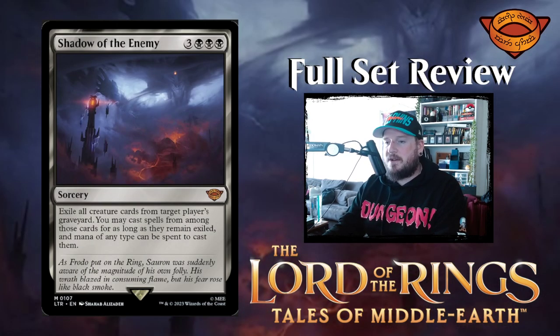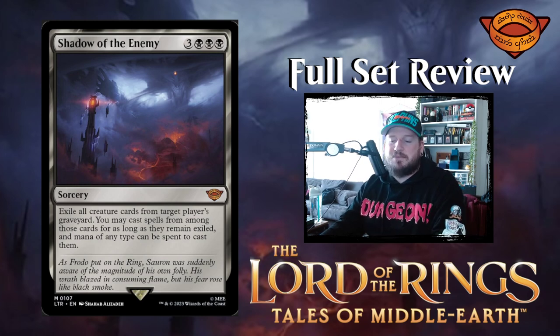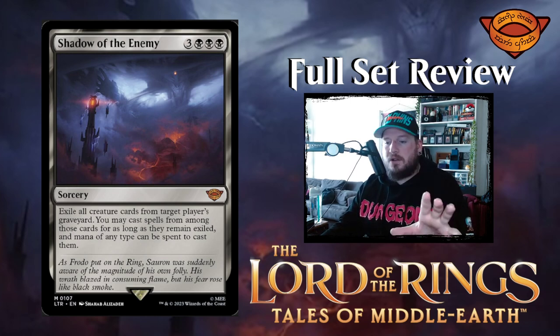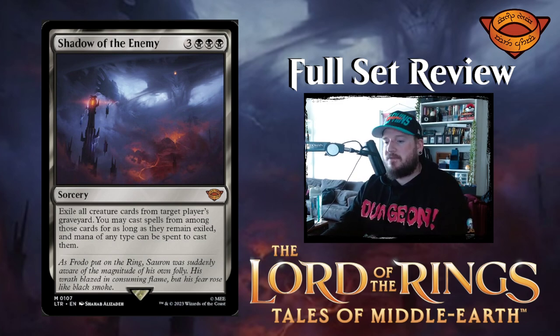Next up is Shadow of the Enemy — three black black black for a sorcery. Exile all creature cards from target player's graveyard; you may cast spells from among those cards for as long as they remain exiled, and mana of any type can be spent to cast them. That's huge — you get to exile all creature cards from someone's graveyard and play them for the rest of the game. Pretty cool.